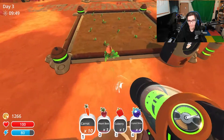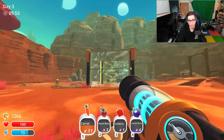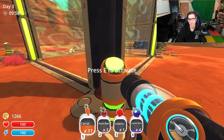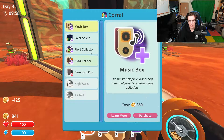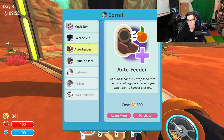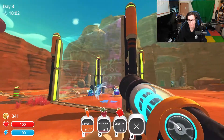I did have to buy an upgrade for this to make it the second tier height. I didn't want to get the rest of the upgrades until you were with me, because I want to put the air net on the plort collector. I don't have enough for the auto feeder. At least now I can put these guys in there and they can't get out.